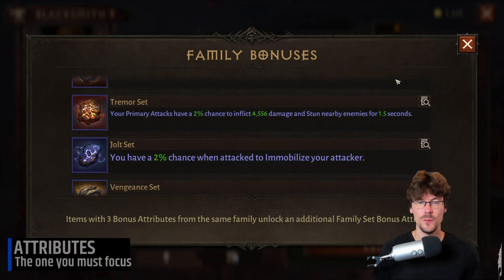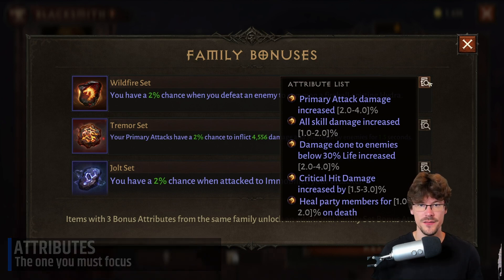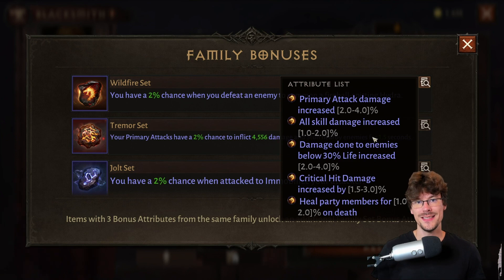Now I'll tell you for each family which attributes are very interesting. First, Wildfire is very important because it has plenty of interesting attributes: increased basic attack, increased skill damage, increased damage on enemies with less than 30% life, increased critical damage (not critical chance, but critical damage), and the last one — less interesting — you heal the group when you die.